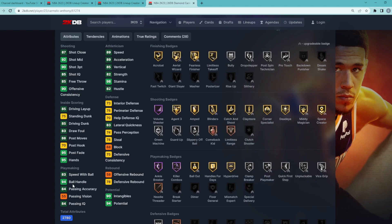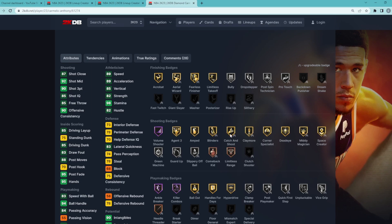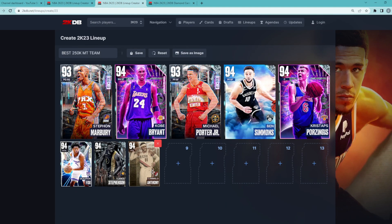Looking at his stats, he's got a 94 ball handle, 83 speed with ball, Hall of Fame Ankle Breaker and Killer Combos — really nice to have on your small forward. He's got really good Gold shooting badges like Agent 3, Amped, Blinders, Catch and Shoot, Claymore, Corner Specialist, and Deadeye. This card is just going to be an absolute sharpshooter for about 35,000 to 40,000 MT.